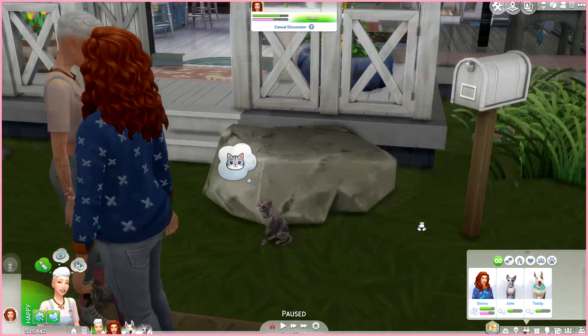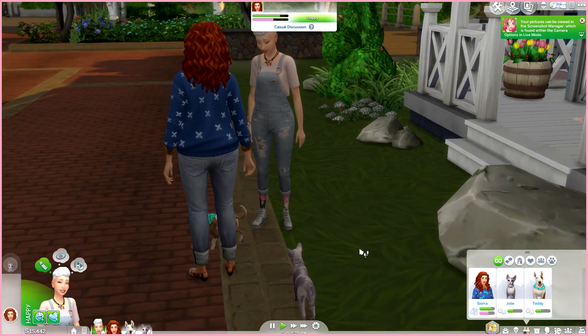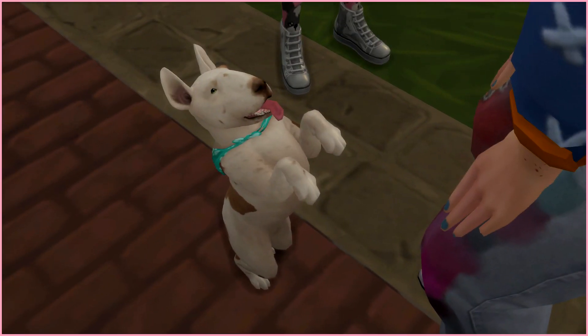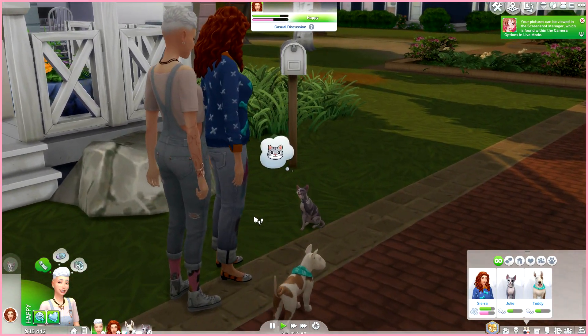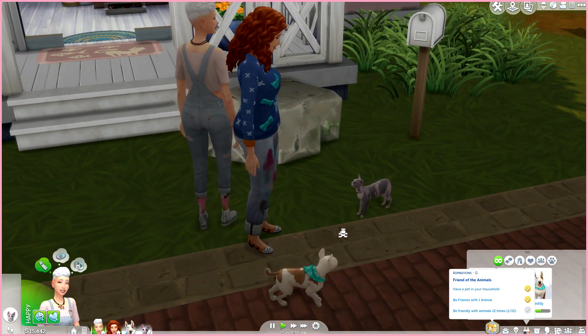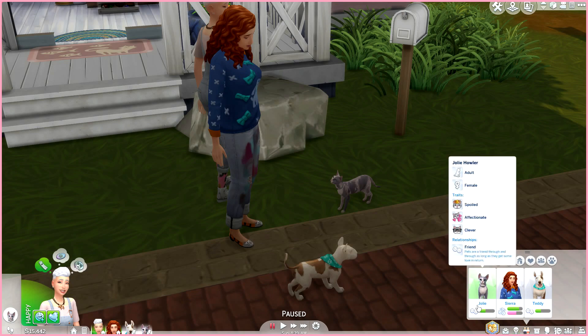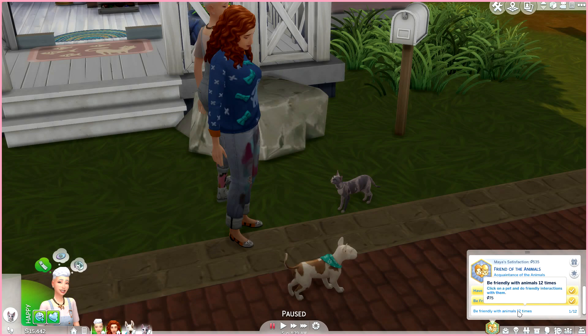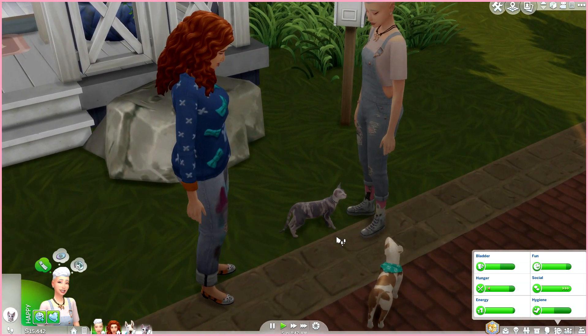She's so beautiful — I love her! Oh come on Teddy, what's up buddy? Look at this pup! Are they dancing? Let's pick up Jolly and put her inside the house. The aspiration — I'd like to try and complete this. We already have a pet in our household, we're friends with one animal — actually with both Jolly and Teddy. We need to be friendly with animals 12 times. Picking her up counts as a friendly action, so we're already counting towards it. We're doing great so far!